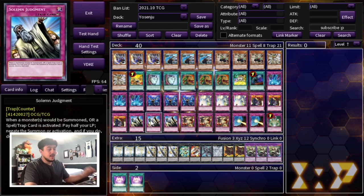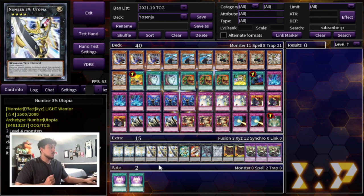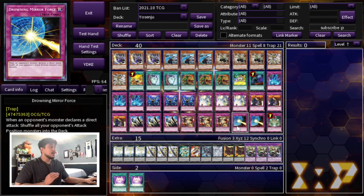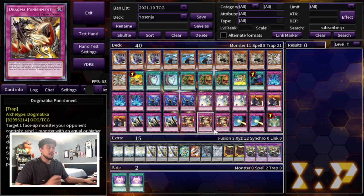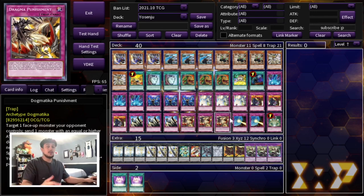Triple Solemn Judgment — I didn't play Judgment at first; I was so on and off. But I realized that sometimes being able to Judgment a key effect just outright wins you the game. Sometimes your opponent just passes when you flip a Judgment, and then you can just go for OTK from there. Then obviously triple Solemn Punishment. Punishment is actually the last addition to my deck. I was originally playing double Summoning Curse and triple Drowning Mirror Force, but I cut the Summoning Curse, cut Mirror Force down to two, and played triple Punishment because punishment is just so strong — it's a free pop, and doing that on your opponent's turn can leave them on a suboptimal board. When you have cards like Double or Nothing and Utopia Double, you're just going for OTK after that.